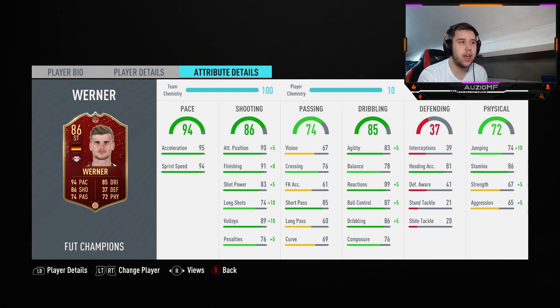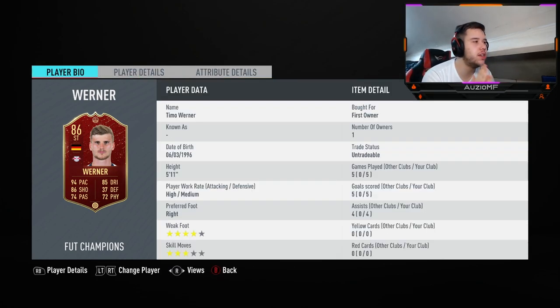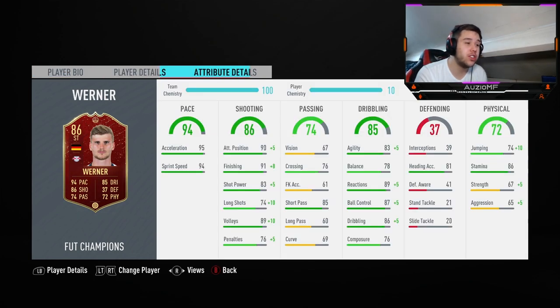Strength and aggression didn't really come into play — I never saw him get shifted off the ball, but he was less aggressive than some other strikers. I didn't see a real problem with his strength though. I have to give this card a rating out of 10. I'm going to give him an 8 out of 10. He's very nice, but Timo Werner is readable — you can shoot with his left and right foot, but without skill moves you can't really get in your opponent's head. To make him a 9 out of 10, he'd need five-star skills.